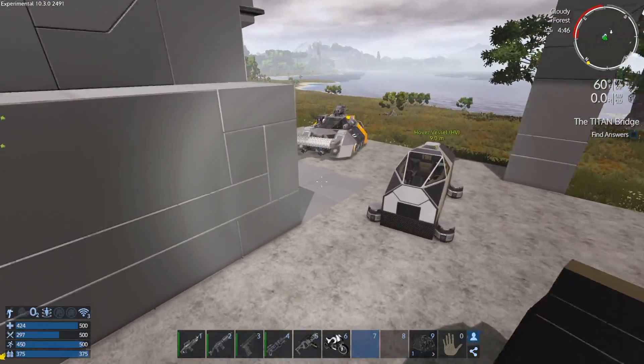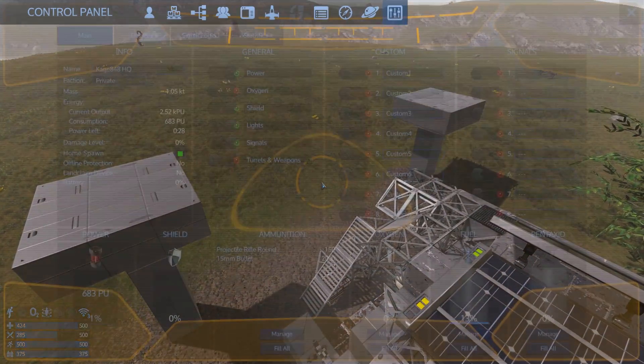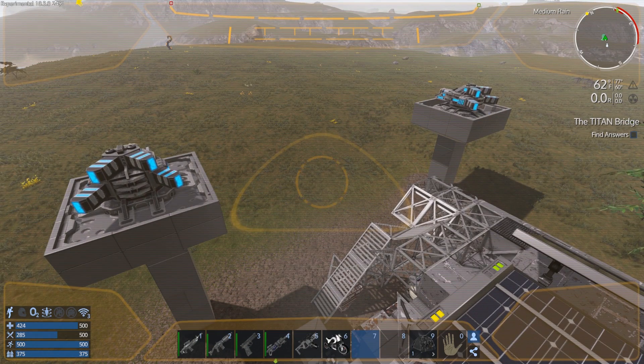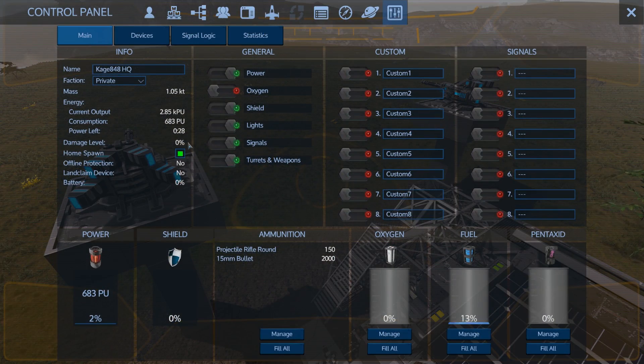We should have some more power coming in now, which is nice. Oh my god, where did all my turrets go?! Oh, there they are. Boom! I actually turned them all off to save power, and it saves a pretty decent amount.